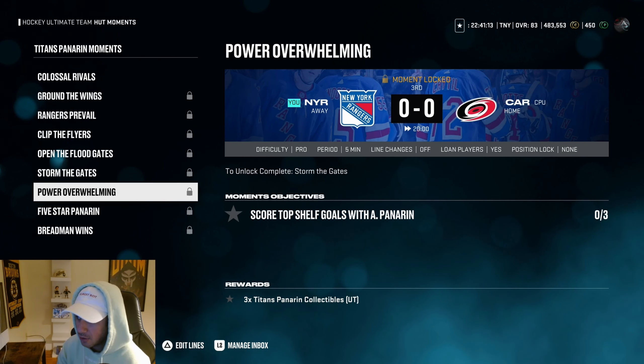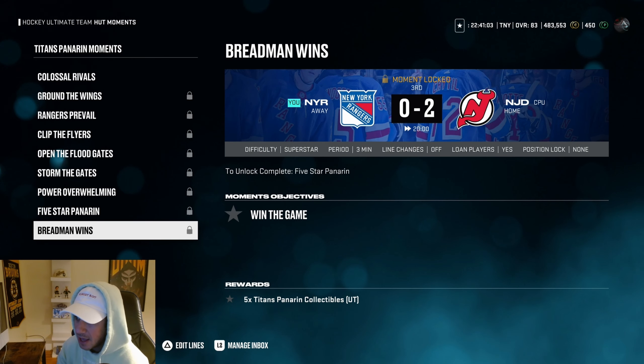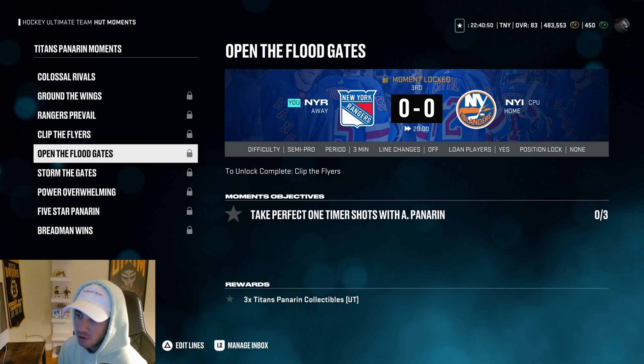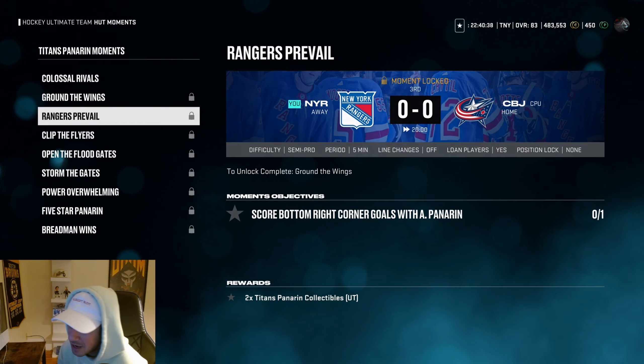Three top shelf goals on Pro, five points on All-Star might be a pain, and win the game on Superstar down two goals. Honestly not the toughest — last year those Sarah Nurse ones in Chel 24 were insane, like score five top right corner goals. These ones are not that hard, they're just hard compared to the moments we've been doing this year, which have been kind of a joke.